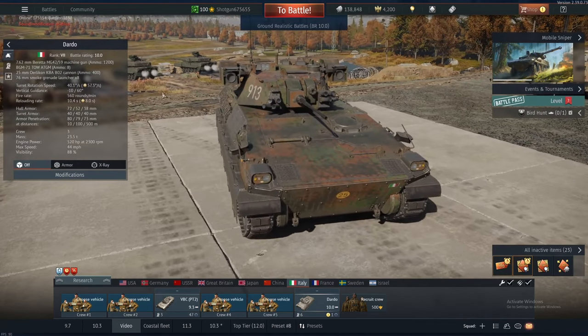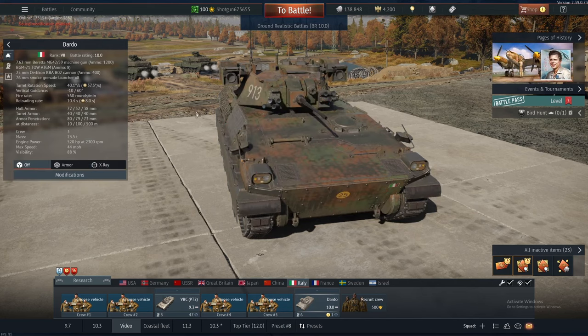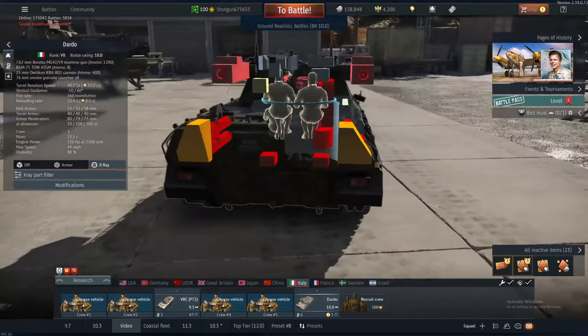A disclaimer: this vehicle does not get aircraft tracking like the 2S38, the Puma, Freccia, or anything like that. Along with that, this poor thing does not get commander sights, which is very sad. So if you want to operate the ATGMs, you're going to have to use your gunner sights.